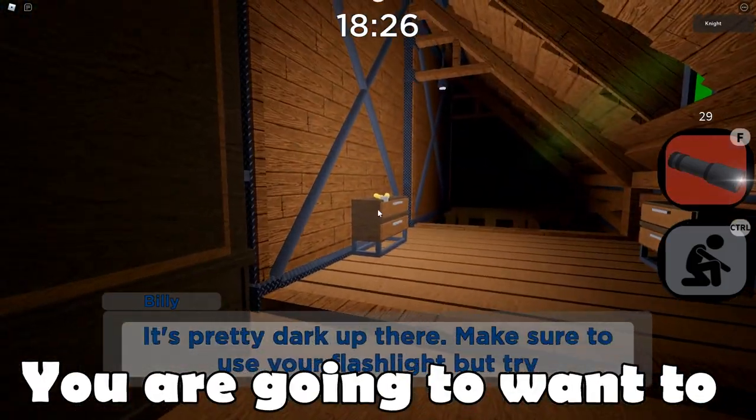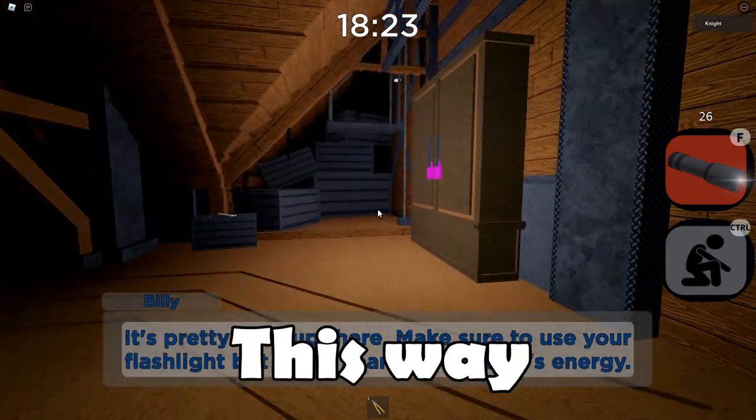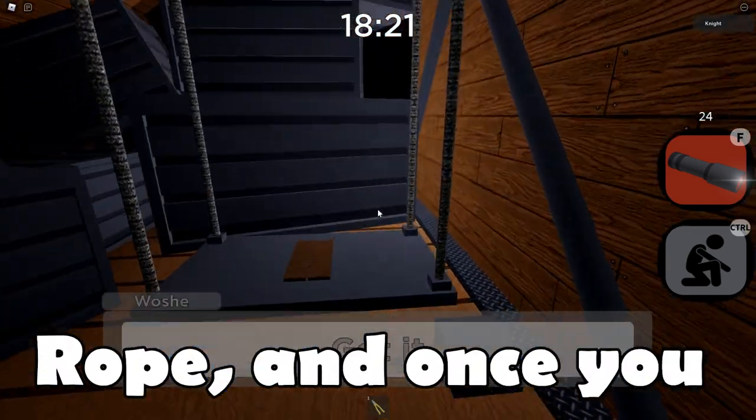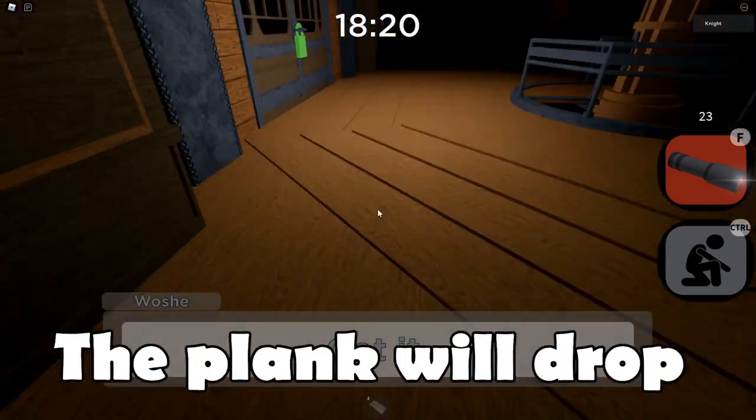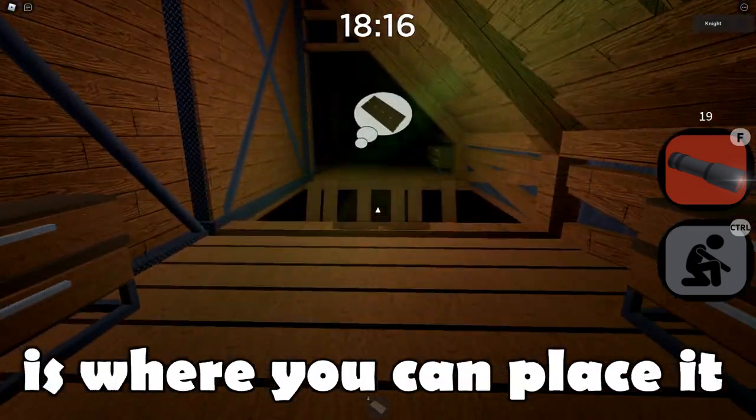As soon as you start you're going to want to walk forwards and grab these scissors. Take the scissors towards a little rope and once you do that the plank will drop. Grab the plank and bring it over this way, which is where you can place it.